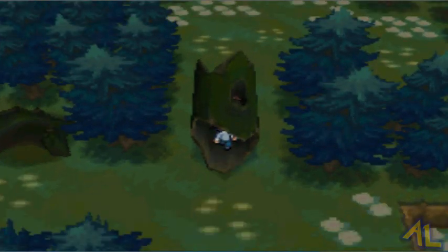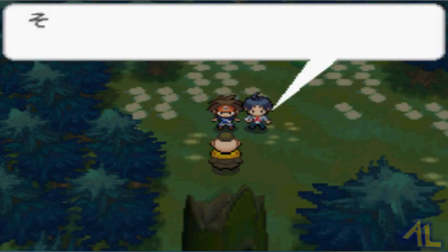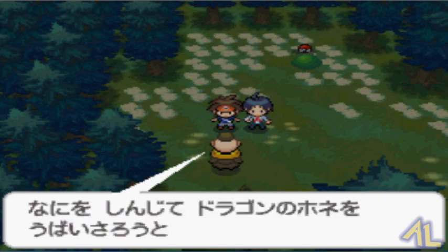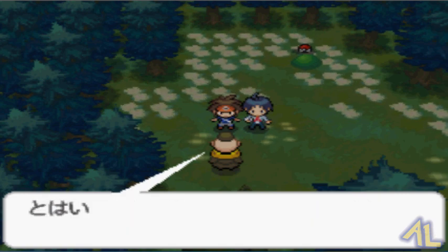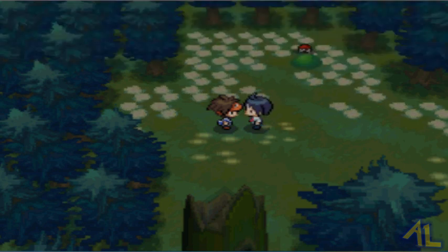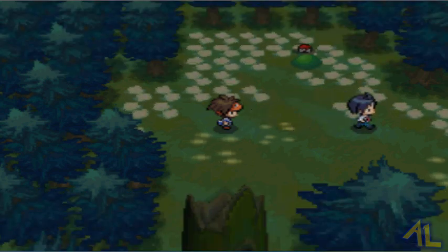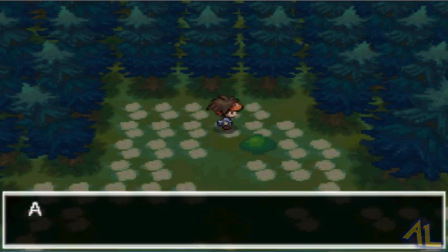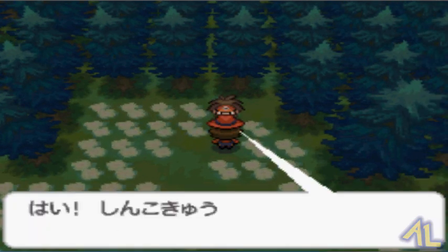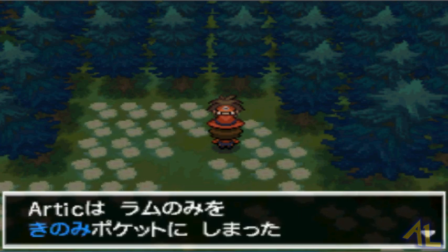Okay, there is an item. Hey look, it's the Team Plasma guy from before. What do you want? I think over there there's a trainer. Look, we got TM 86 — and I was right, there's a trainer. I'll be right back after the battle. Okay, there we go, we took out this trainer. I think that's the last trainer in this part.